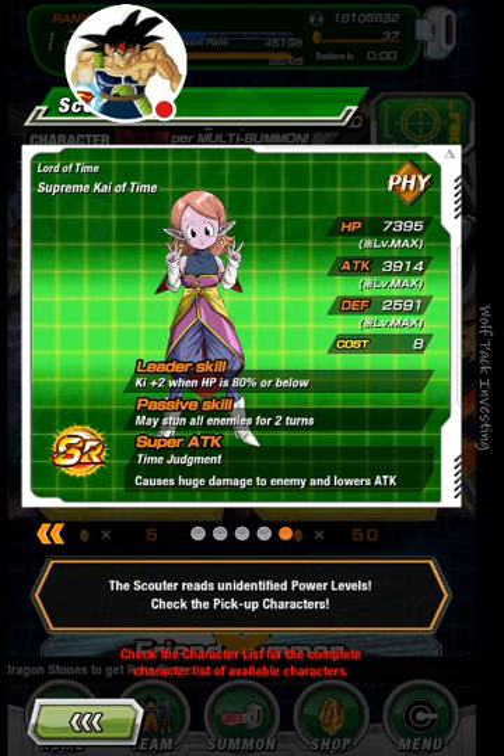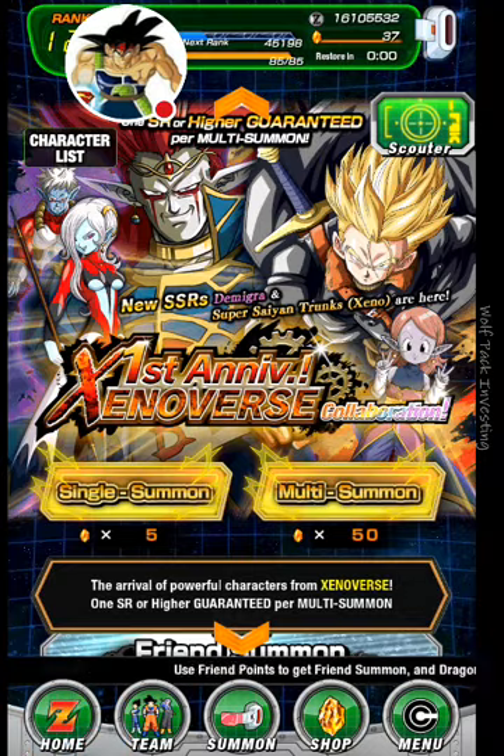Physical Type. Leader Skill: key plus 2 when HP is 80% or below. Passive Skill may stun all enemies for 2 turns. That's not too bad. Super Attack is Time Judgment, causes huge damage to enemy and lowers attack. That's not bad at all.